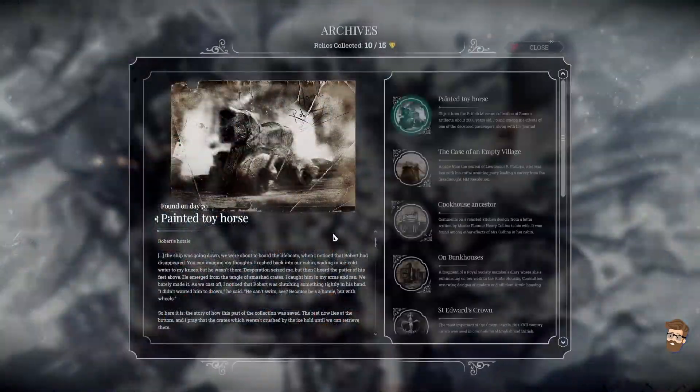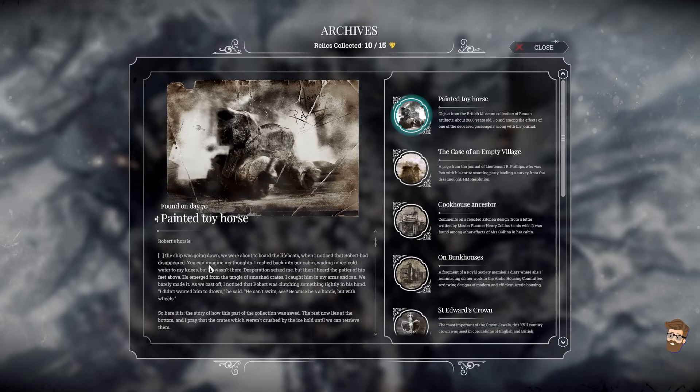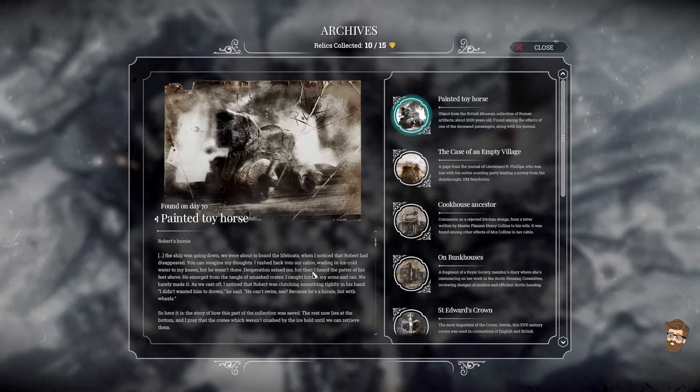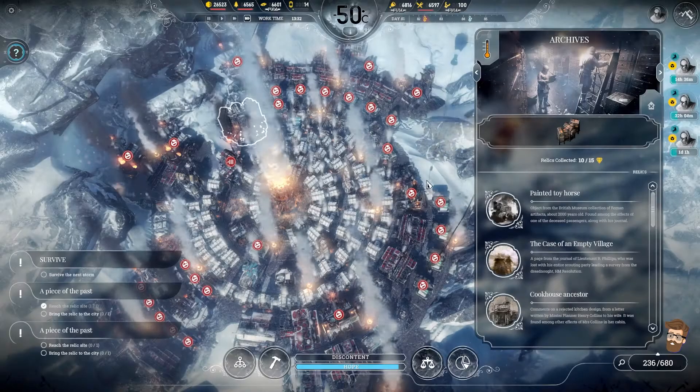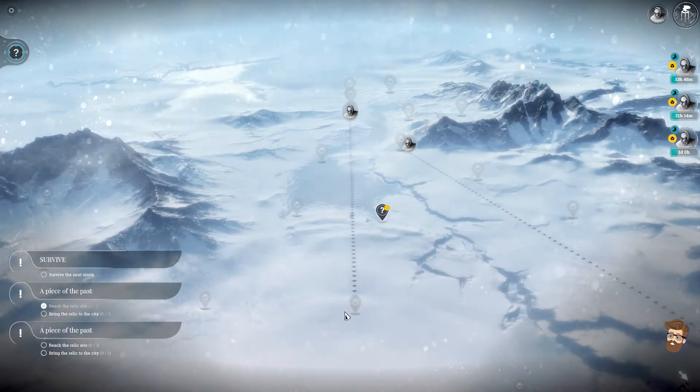Let's go ahead and look at the painted toy horse — I hadn't talked about this yet. Object from the British Museum collection of Roman artifacts, about 2,000 years old. Found among the effects of one of the deceased passengers along with his journal. Robert's horsey. 'The ship was going down. We were about to board the lifeboats when I noticed Robert had disappeared. I rushed back into our cabin, wading in ice-cold water to my knees, but he wasn't there. Desperation seized me, but then I heard the patter of his feet above. He emerged from the tangle of smashed crates — I caught him in my arms and ran. We barely made it. He didn't want the horse to drown — it can't swim because it's a horsey, but with wheels.' The rest of the collection now lies at the bottom.